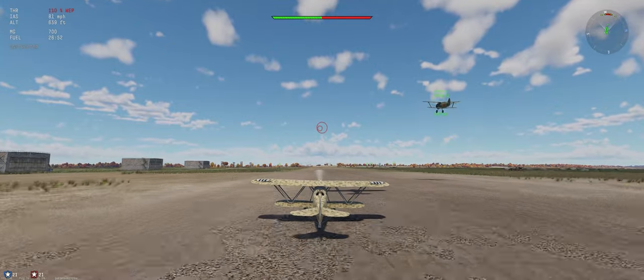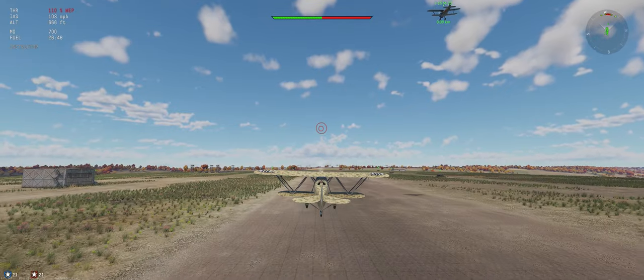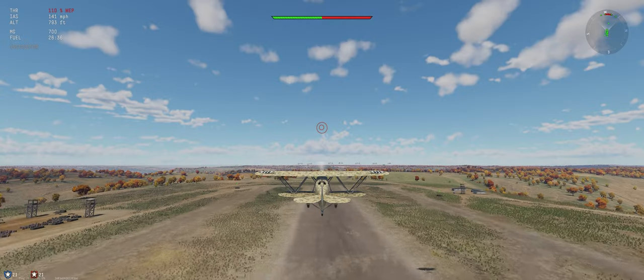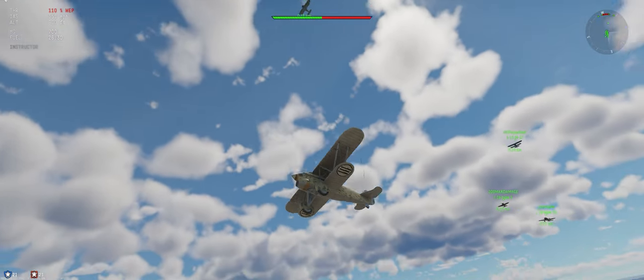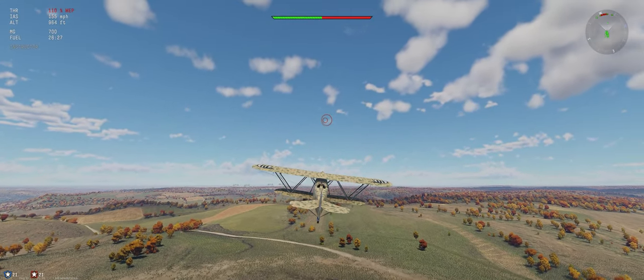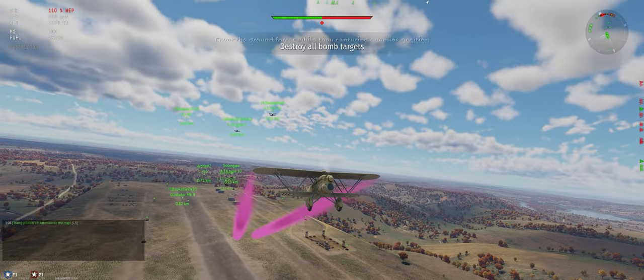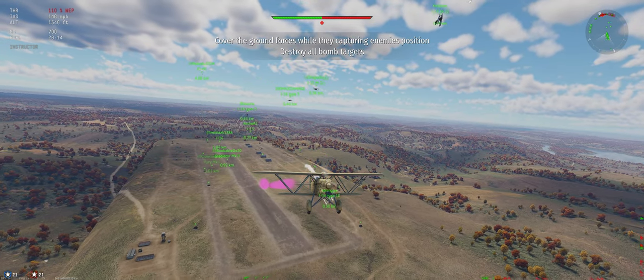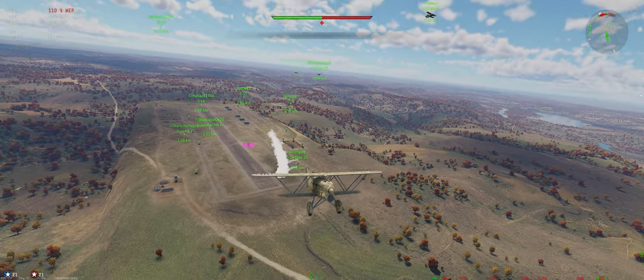This plane does take a while to get off the ground — definitely not great acceleration. Looking at the map, we're coming off this way and they're going to come off that way. Let's aim for the right side of their ground units so we run into them immediately. We're going to climb at 125 miles per hour. Seems to be climbing better than the other CR 32.